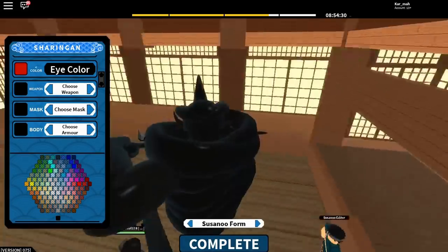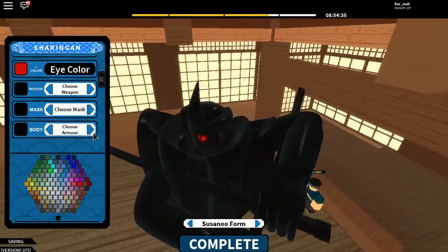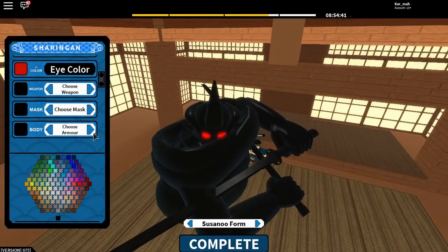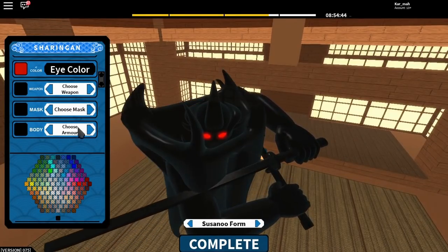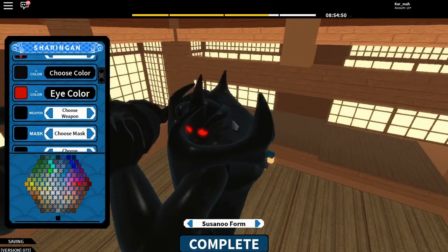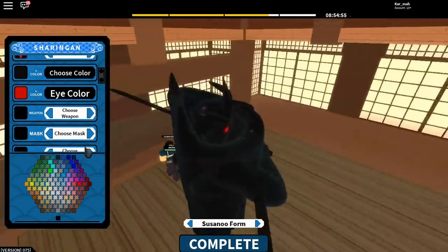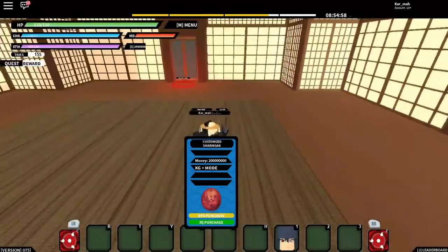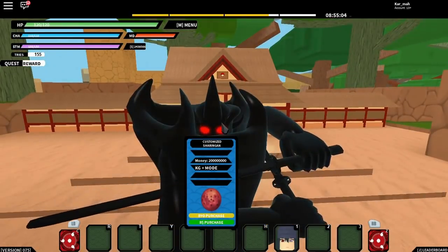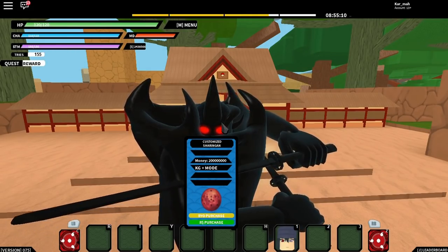I'm picking out my customization options — I like this one, looks clean. I'll go with this one and then go to weapons. The Lance is pretty dope, and I like the duals too. Click complete, bing boom, just like that — your boy has got the Sharingan and the Susanoo.